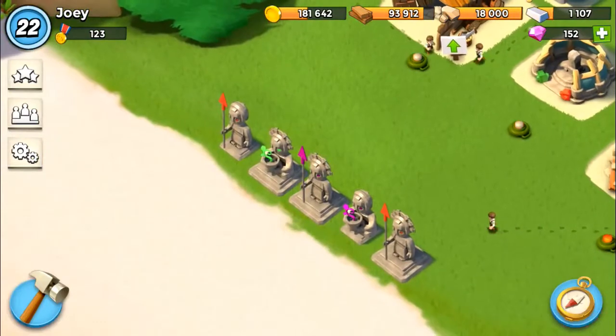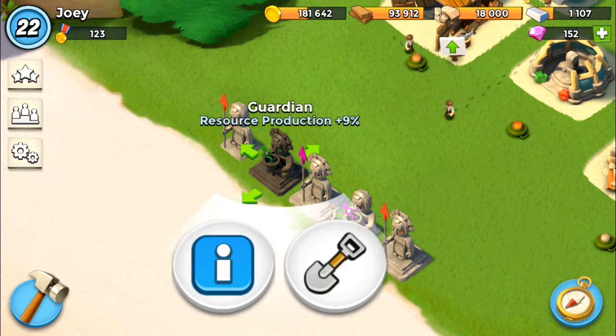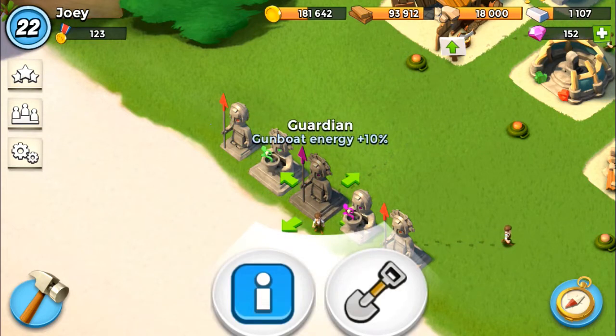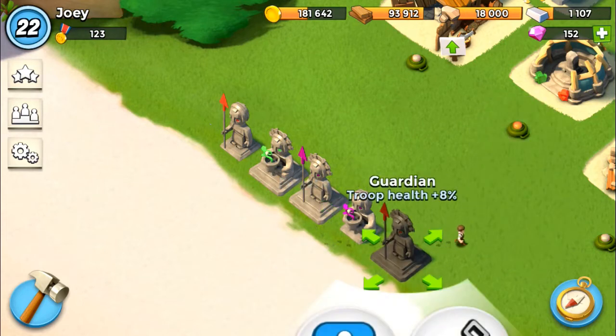Let's go through my various statue attributes. My magma idol gives an extra 5% troop damage. My guardian gives resource production plus 9%. My dark guardian gives an extra 10% on gunboat energy. My dark idol gives power stone chance plus 10%, which always comes in handy. And finally my other magma guardian gives an extra 8% to troop health.